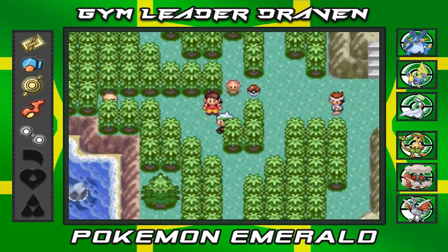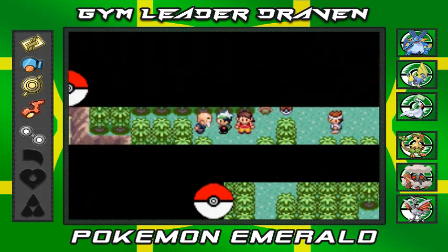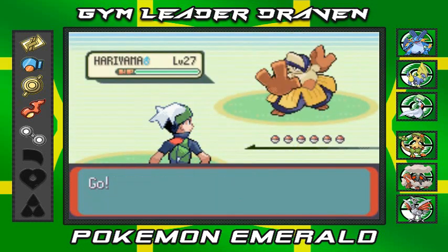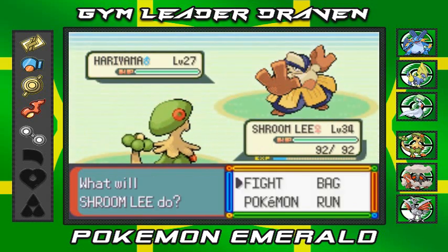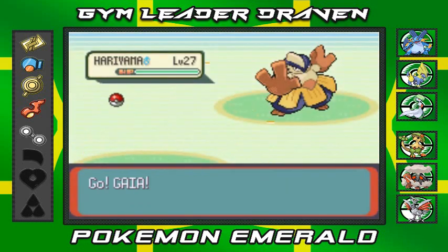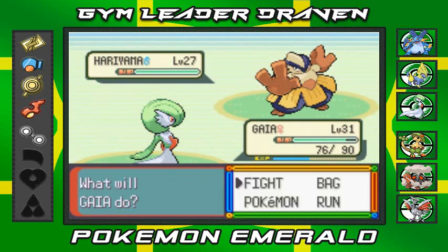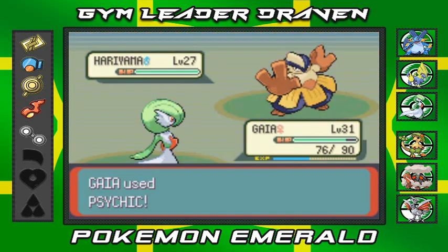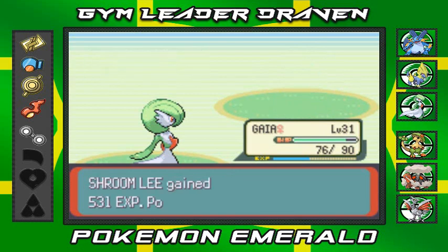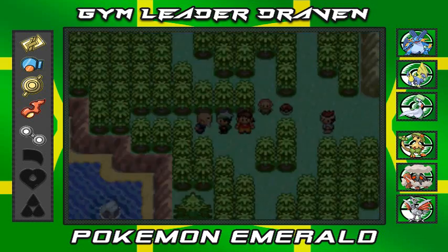Another trainer up ahead. We're taking on Expert Timothy and he comes out with his Hariyama. I chose incorrectly so I'm switching to Gaia the Fierce Knight. That Thick Fat ability and Fake Out won't affect me since I didn't attack. Psychic attack — goodbye Hariyama! No more Pokemon for this guy. He says I'm too much stronger than he imagined.